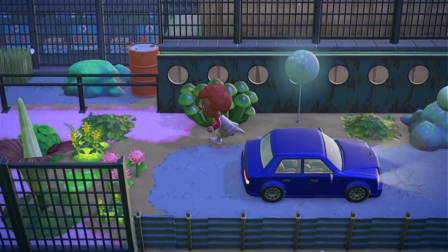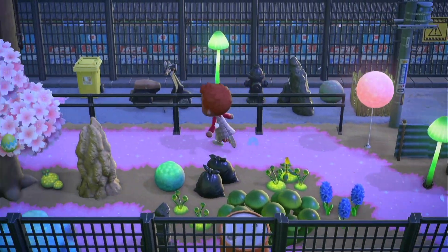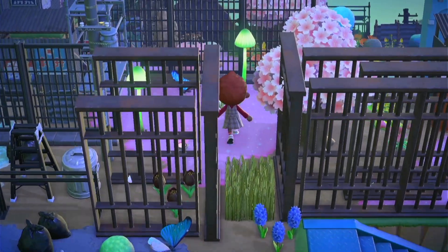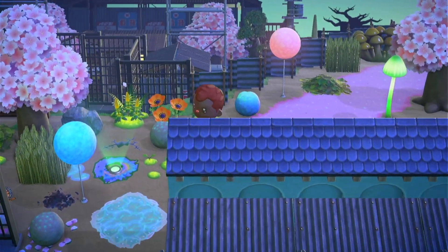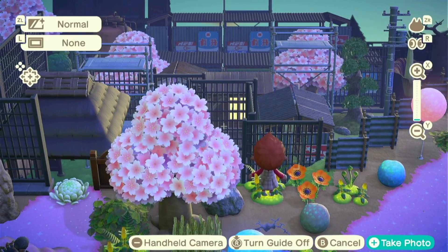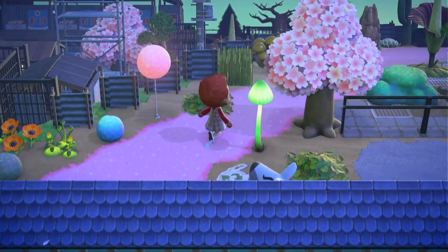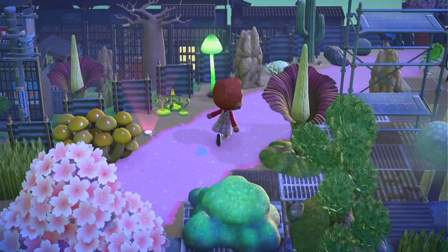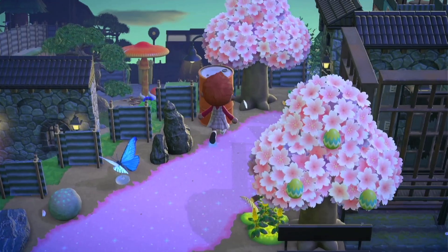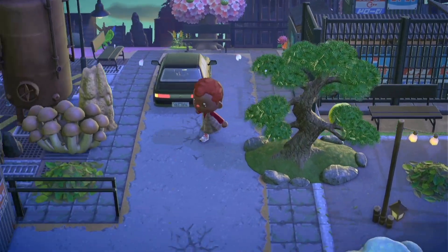We're gonna run because we gotta backtrack - I always make my islands like that. Loan turned out pretty good I think, and here's the abandoned factory - we'll go right here to see this. Then I'm gonna take this diagonal path. We'll see that in a little bit - this tour is gonna be really short.